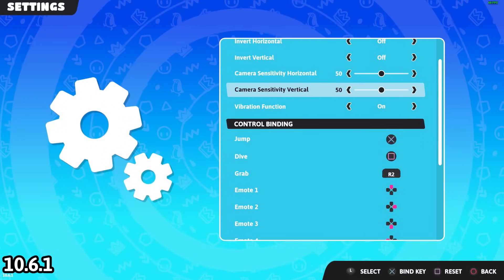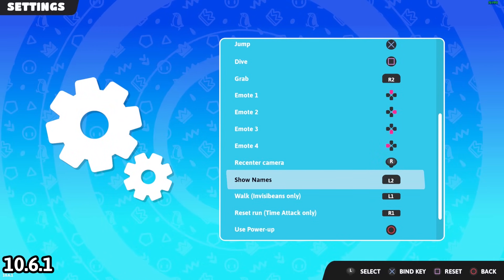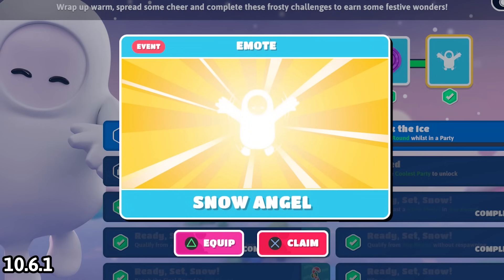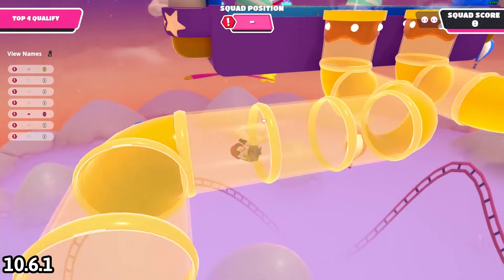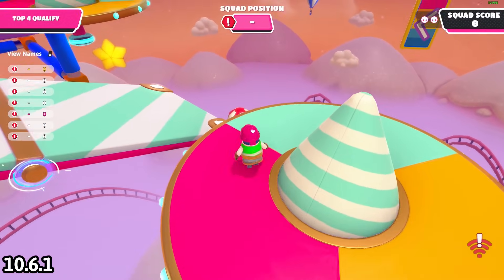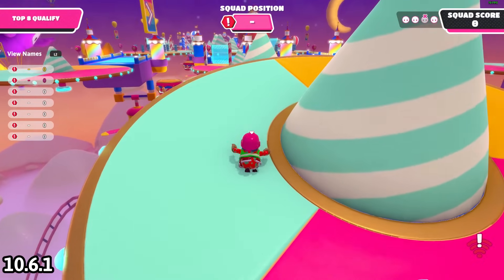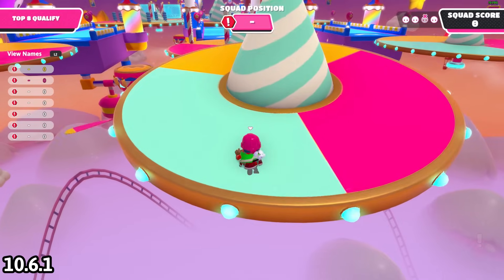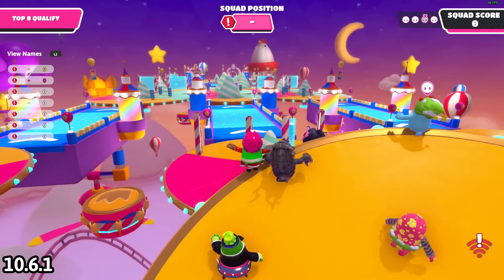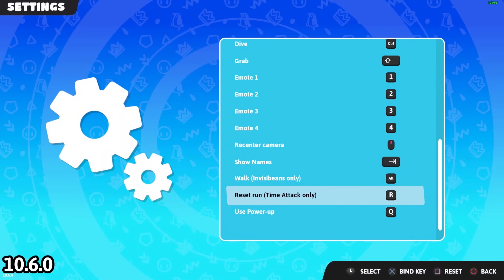Even though I'm using a PS4 controller, the game shows Xbox icons, and it glitches between PlayStation and Xbox icons both in-game and in the main menu. This happens on the Steam version — unsure about Epic Games. In one game of Pipe Dream I landed on the 360 seesaw and it launched me upwards. In a game of Full Tilt the seesaws were also acting really weird — it seems the 360 seesaws have been affected alongside the regular ones.